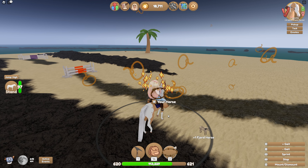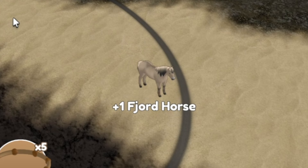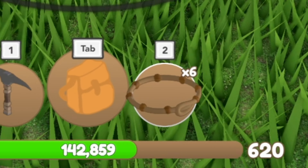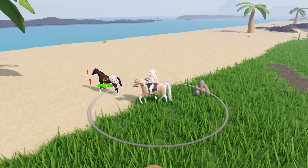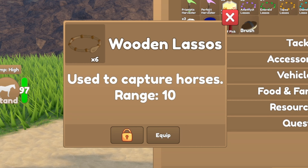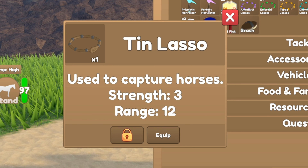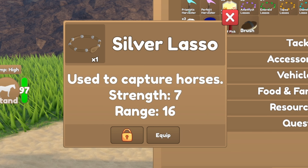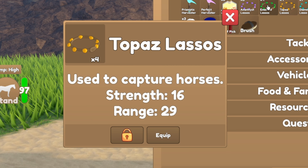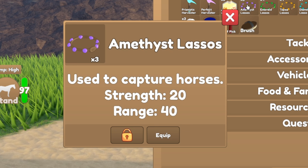Keep up with the horse and every time it is inside the grey circle, left click to use your lasso. If you have the wood lasso, you will do one point per click. Once the bar is full, the horse will be fully tamed and will be put into your inventory. However, once taming is complete, your lasso will break. Once you begin taming a horse, no one else can try to tame it. Better lassos will have a bigger range, aka circle, and will knock off more points per click. This makes taming much quicker, especially when you are trying to tame better horses.